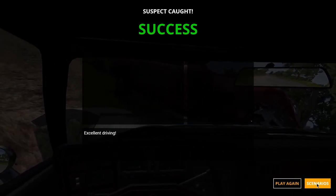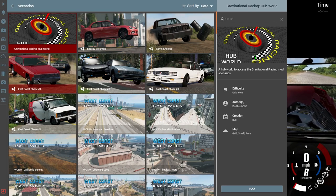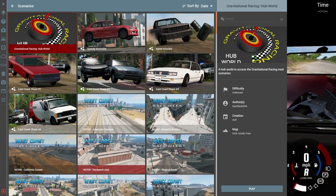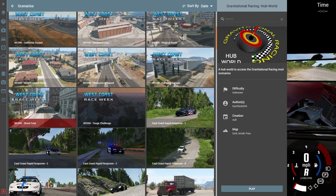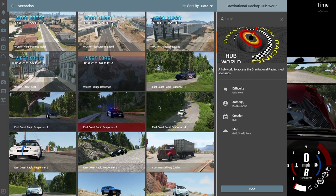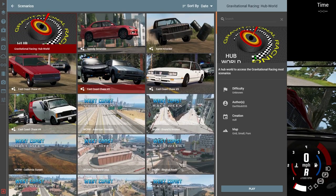If you click on scenarios, you've got East Coast Chase 1, which is the one we just did. There's two, three, four — and the West Coast Races, East Coast Rapid Response — these are another set which I'll do in some other videos. So let's try East Coast Chase 2 and see how we get on.